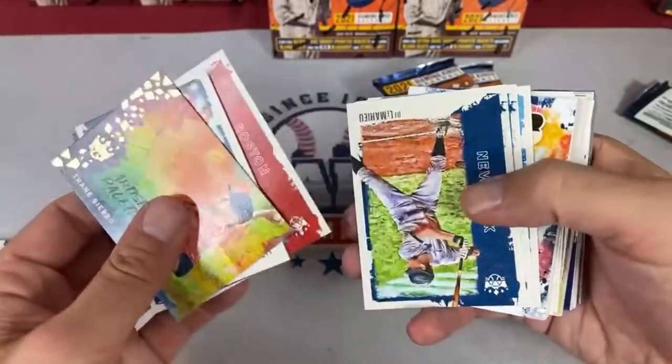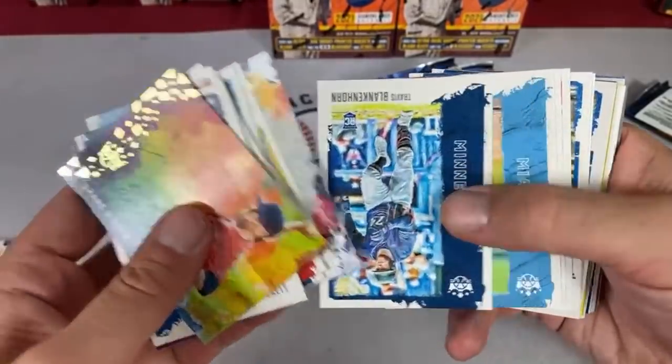There's a Casey Mize — a second Casey Mize! So Tigers are up to four hits and Sean is just sitting there rubbing his hands together, looking really happy right now. Casey Mize, second autograph — this is a very heavily saturated Tigers case.